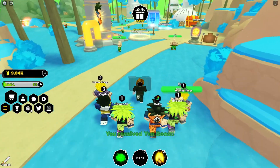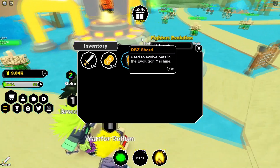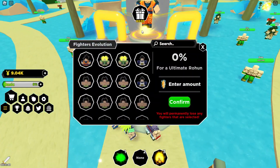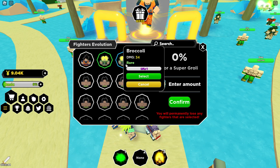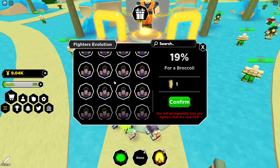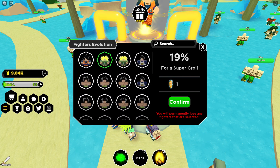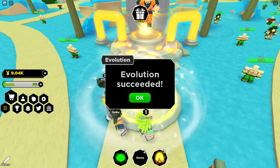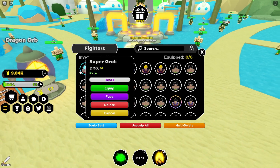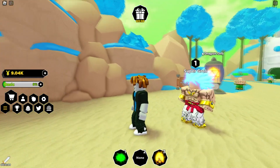We got a yen boost, and there's shards — I got a DBZ shard, used to evolve pets in the evolution machine. You can just get these from mobs, that's actually cool. In the evolution machine, you select a unit — the lower the rarity, the less shards it costs. 25 shards for that one. Oh wait, you can do it with a shiny! Should we risk it? Let's try — it worked!